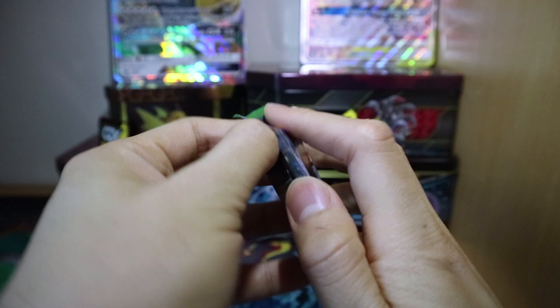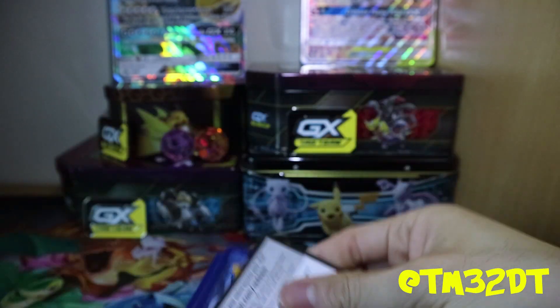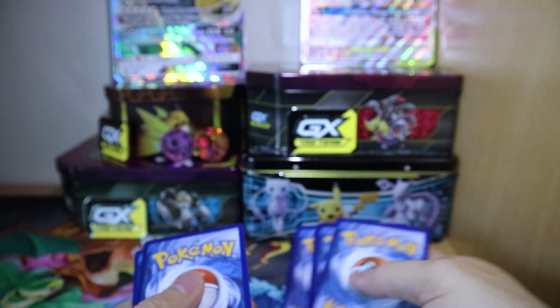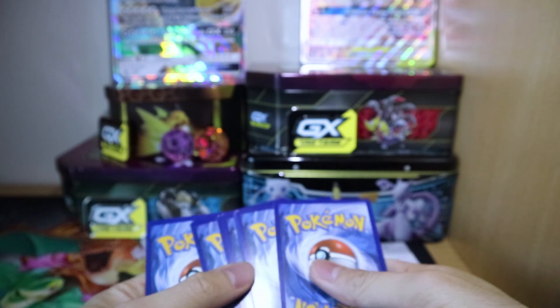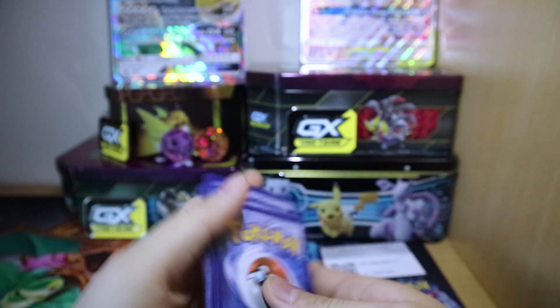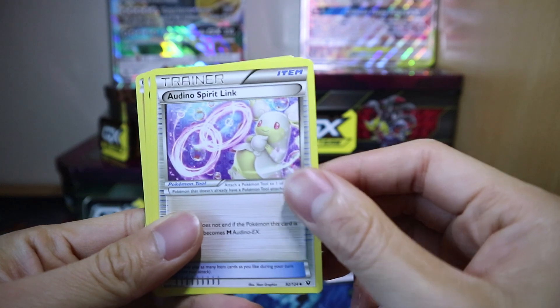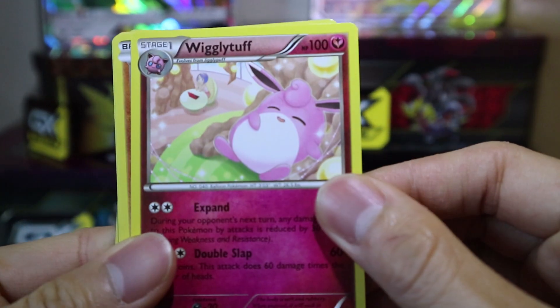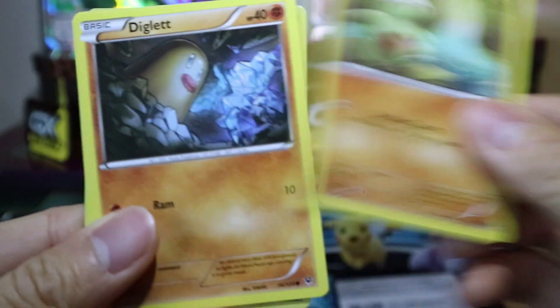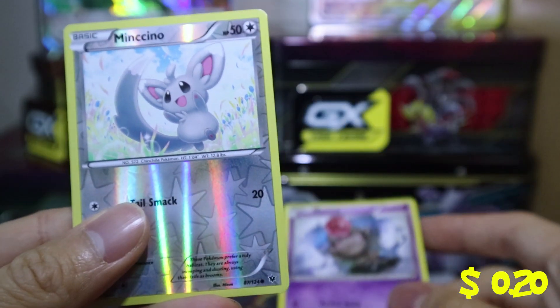Not too familiar with the card trick for this — I think it is three, but we'll see. It might be four. Here's the code for that. So let's try four. We got Mr. Mime, Random Receiver, Aredian Spirit Link, Wigglytuff, Carbink, Larvitar, Diglett, Minccino, Spoink, and a Reverse Holo Minccino.